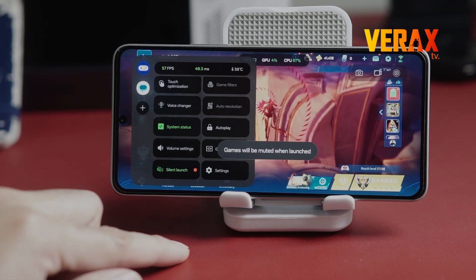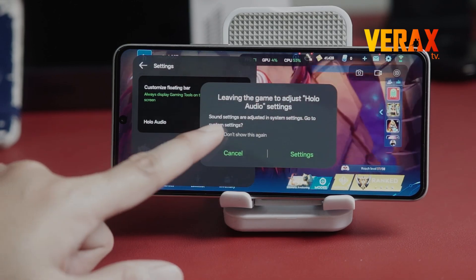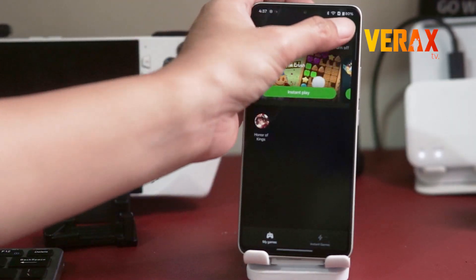Finally, there's silent launch, hollow audio for immersive sound, and extra hidden settings inside the games app if you tap those three dots. OxygenOS gaming tools are seriously stacked, and honestly, way too underrated!